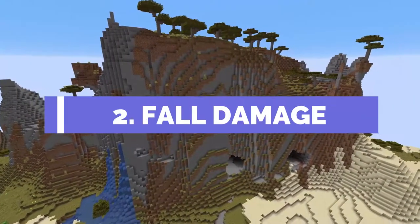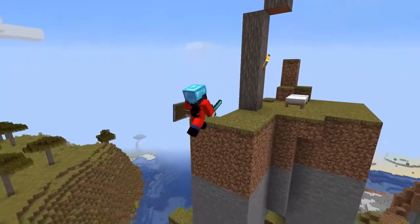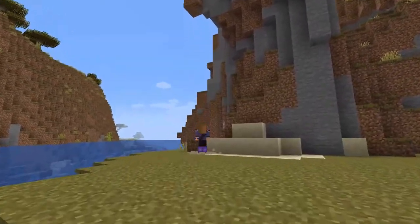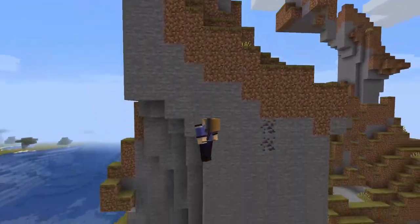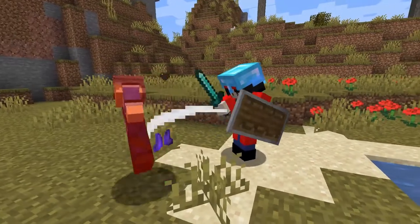The second most common cause of death is fall damage. Fall damage has claimed the lives of many survival players and is possibly one of the most frustrating ways to die. The Feather Falling 4 enchantment when combined with Protection 4 can prevent even the biggest of falls from killing you. Or if you like to live on the edge, there's plenty of MLG clutches you can also learn — although maybe don't be too big-headed about your skills, people don't tend to like that.